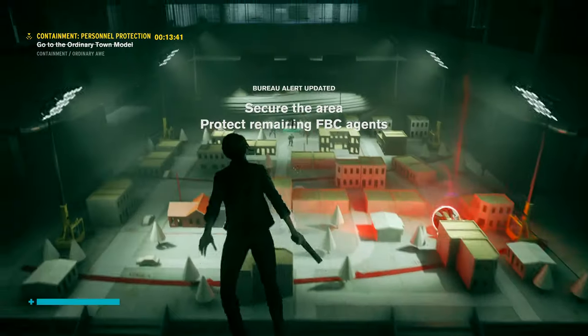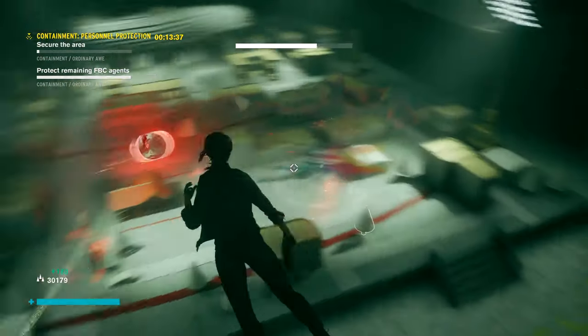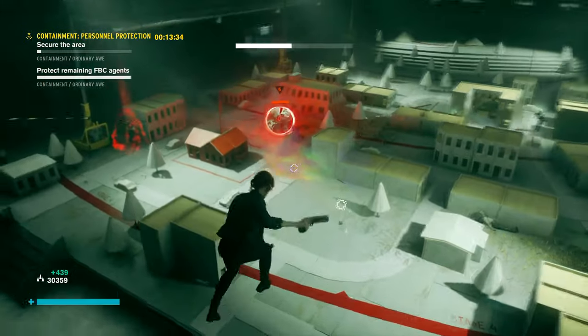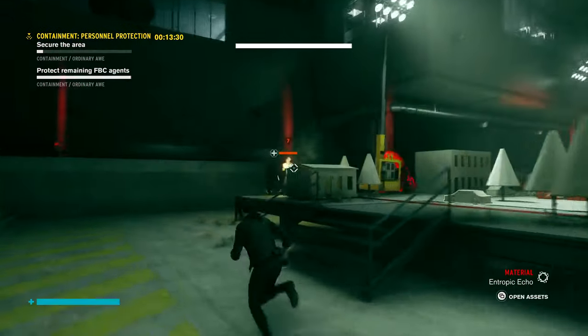We'll start with the civilian suit, which is very obvious. This is the one you start the game out with, automatically equipped at the very start. This is the default outfit for Jessie.